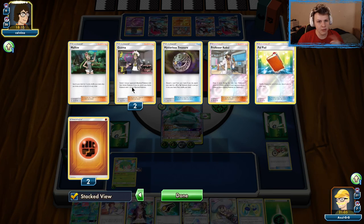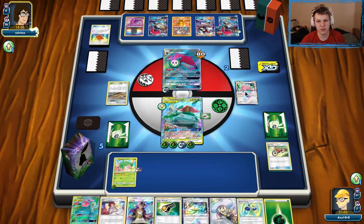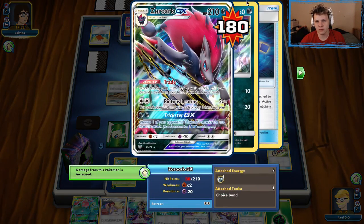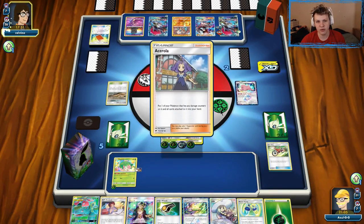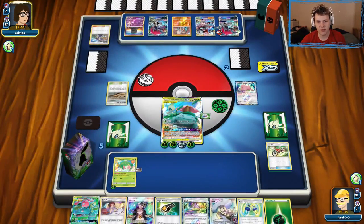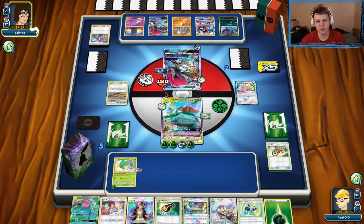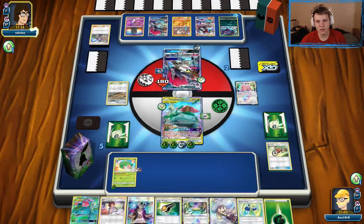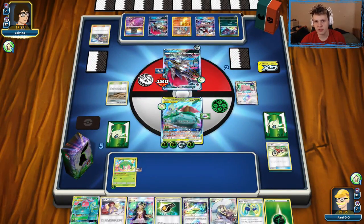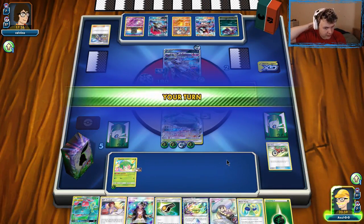They're probably out of Guzma — maybe one left, but they have Lycanroc so that's at least something they can use. They're just going to look to Ace Roller, or they could hard retreat to a different Zoroark. If I was my opponent, I would have Ace Rollered the one with the Choice Band and got that Choice Band back, then sent up the other one. They're losing DCEs, and the way Zoroark currently plays — it's not that big of a deal. They're now bringing up the one with the Choice Band, which is not ideal.